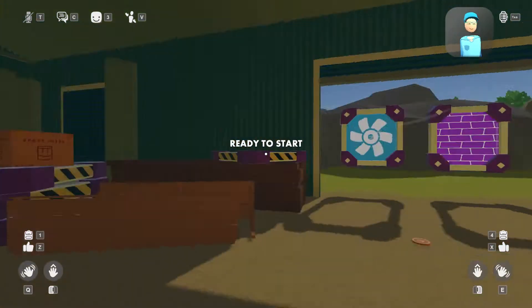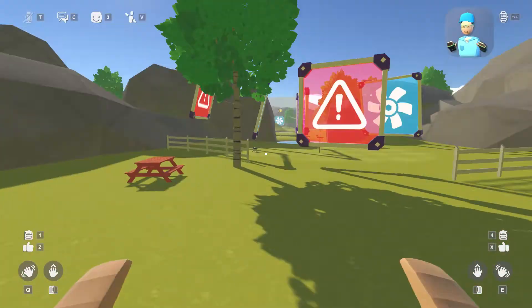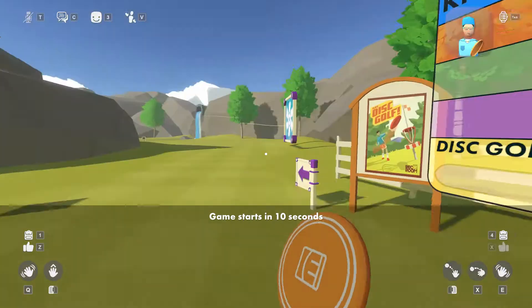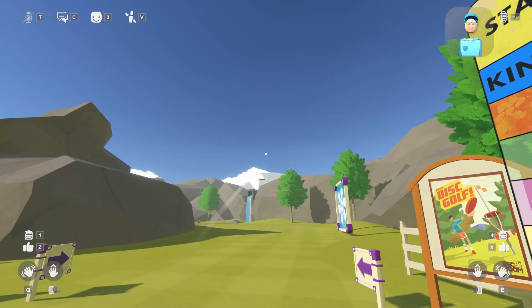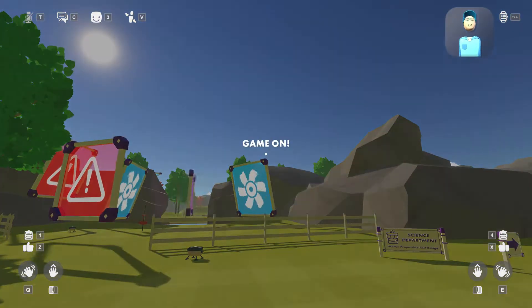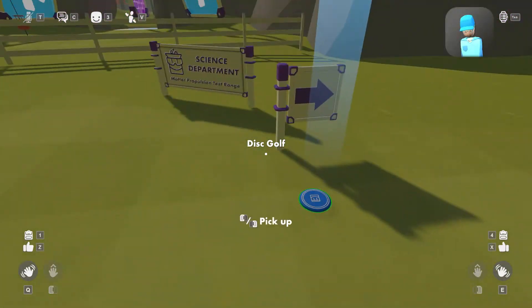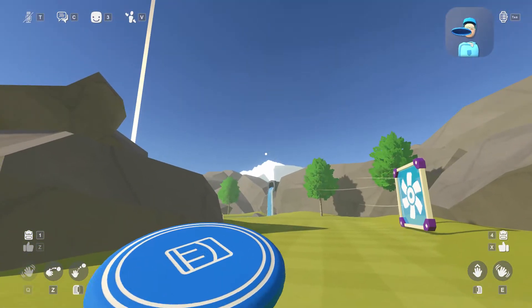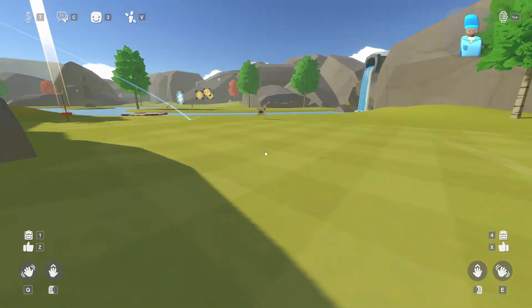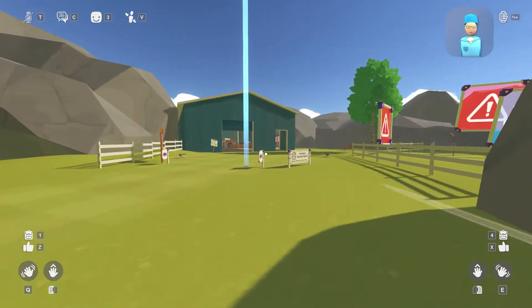Alright, here we are ready to start. We just have to go over here, and this is just a training course — you just fly like this. Alright, game on! We're gonna start now. You just pick this up, throw it, and roll it like that. Oh no, I got the water hazard — that's fine.